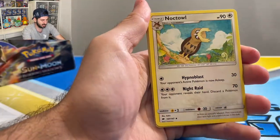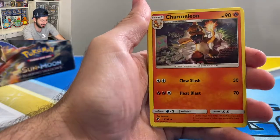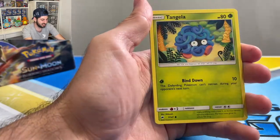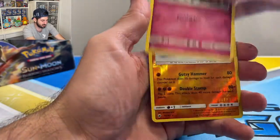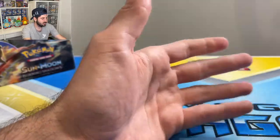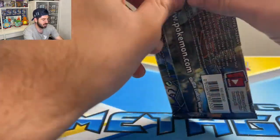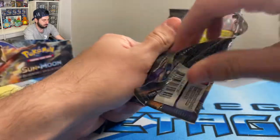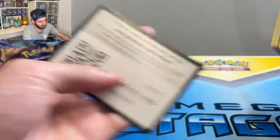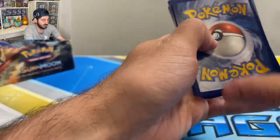Sun and Moon was a great era. Rhydon, that's cool. Charmeleon, that's so cool. I think one of these boxes goes for about 500 Australian dollars because it has a Charizard in the set, so you can understand why there's a high price tag on them.